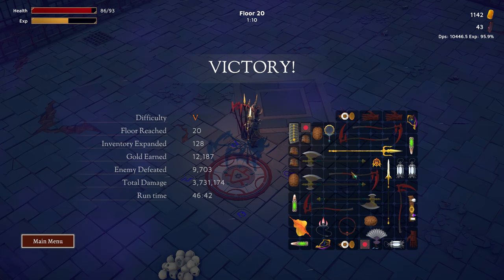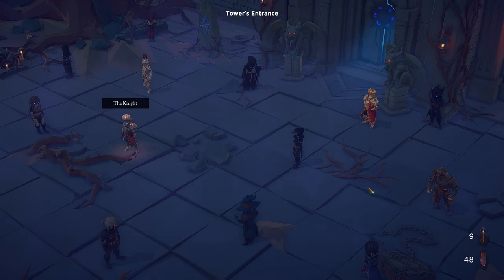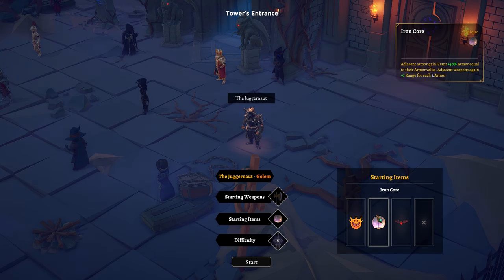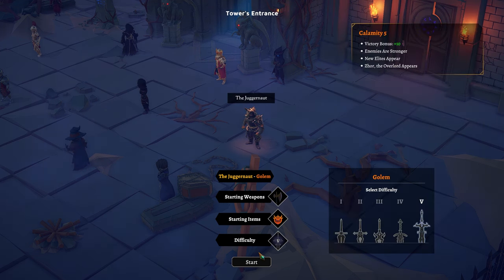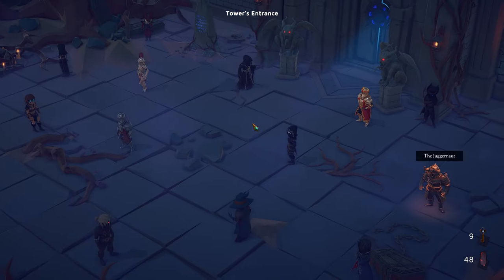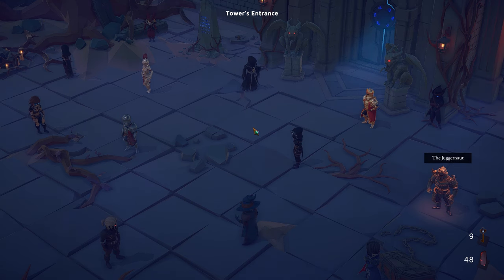Wow, Golem is busted — y'all are right. What is Golem's relic? Adjacent armor grants 30% armor equal to their armor value, and adjacent weapons gain one range for each armor. So you just get range, which is arguably the best stat, and bonus armor — that's insane. Golem's busted. We did it — Juggernaut is the first character I've got all three on difficulty five. What a baller! Anyway guys, thanks for watching — if you enjoyed don't forget to like, subscribe, comment, all that YouTube stuff. It really means a lot. Have a great day, I'll see you tomorrow. Jeff out, bye.